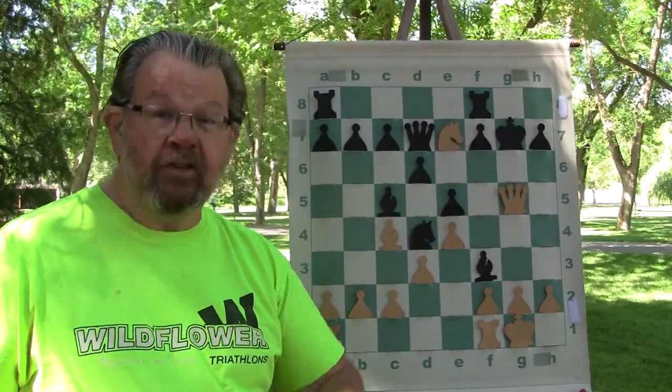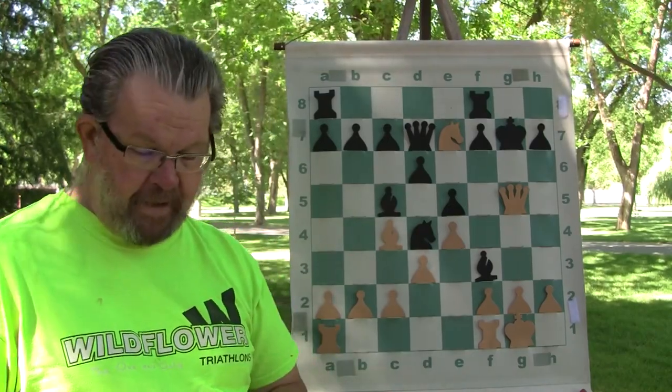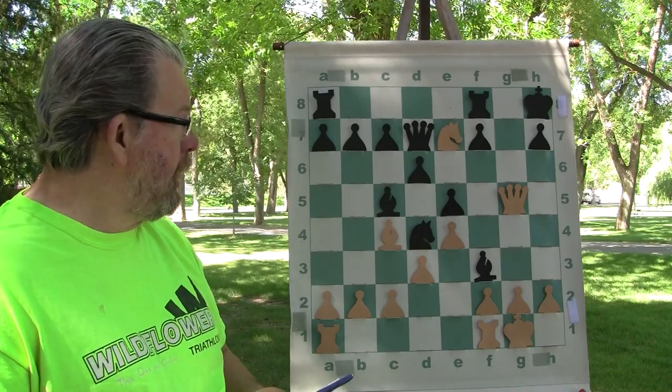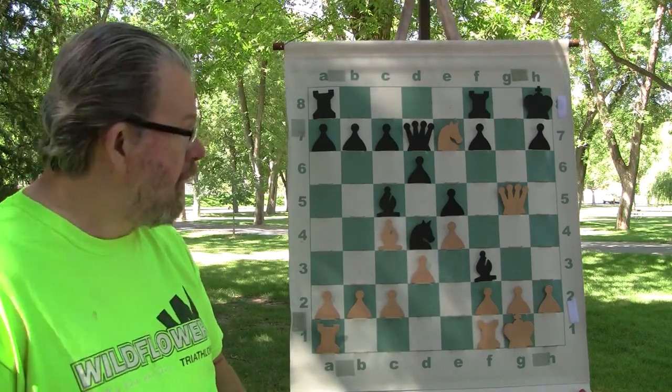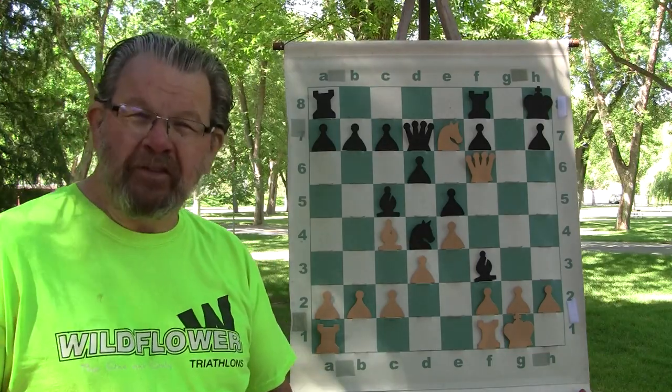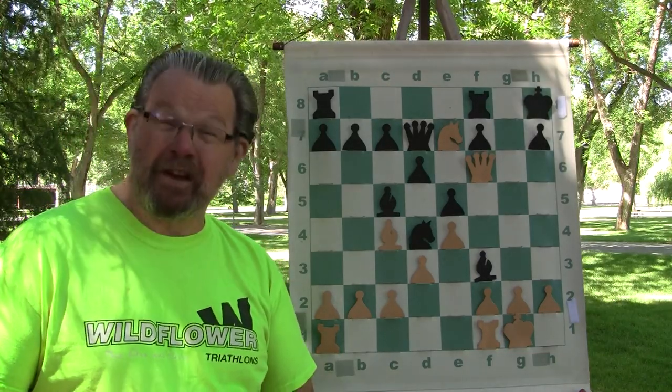Now the queen comes to G5, check. You've got the initiative — keep it trucking. The king goes to H8, and Capablanca comes to Qf6. Checkmate.